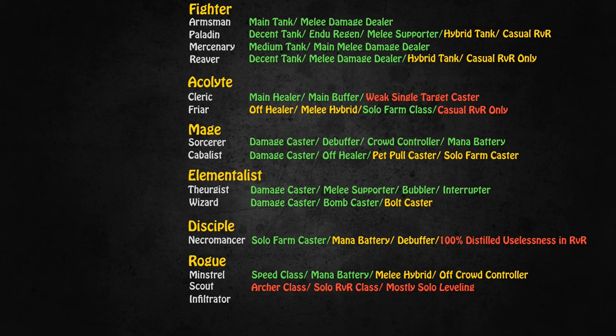The Infiltrator is just as much of a solo class in both RVR and leveling as the Scout. It can be a tiny bit more useful in a group while leveling since it's a dual wielder and a decent melee damage dealer. However, everything that makes the Mercenary the awesome class it is, the Infiltrator doesn't have. You put out about the same damage as a Mercenary but you're not a tank — you're a pure damage dealer, made of paper, and you don't provide anything over the Mercenary. Not a class I would recommend as your first choice in Dark Age of Camelot.